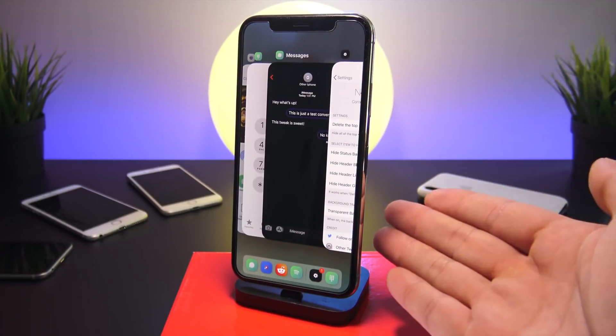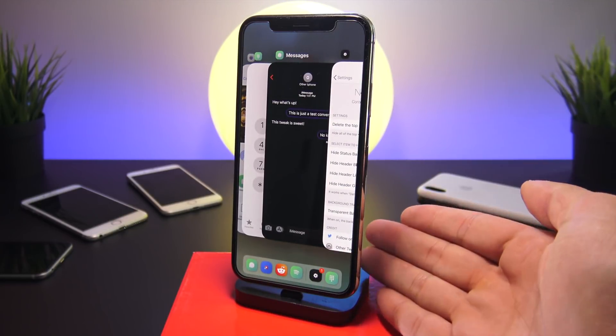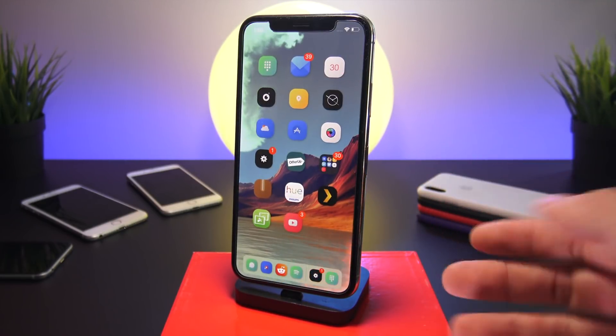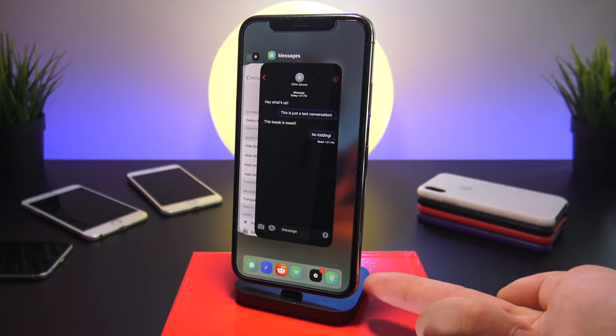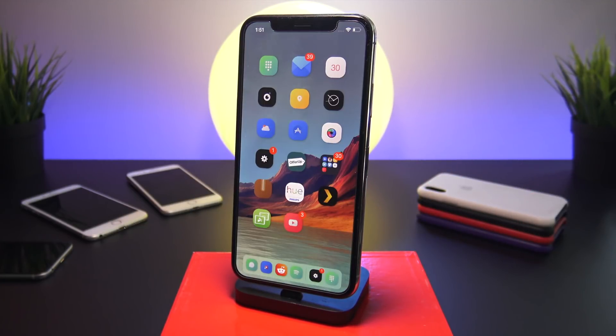The next one is called Dock in Switchers. If you swipe up and go into the multitasking pane, your dock appears right at the bottom, letting you quickly switch to another app or exit to the home screen. It's really nice to have your dock available in the multitasking pane.